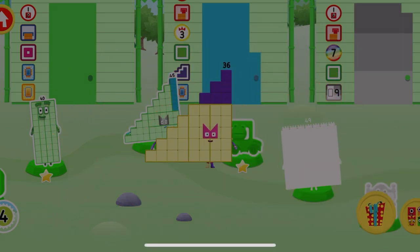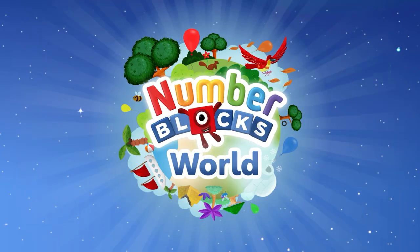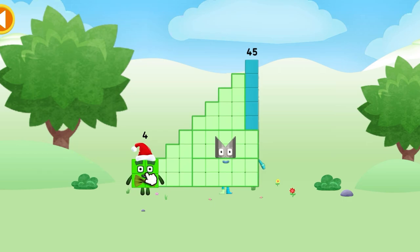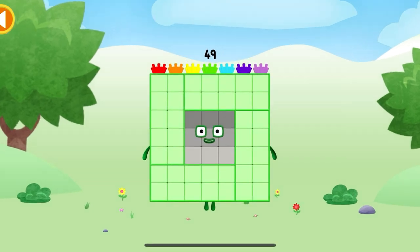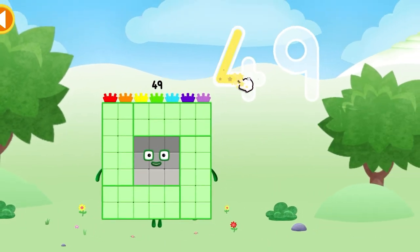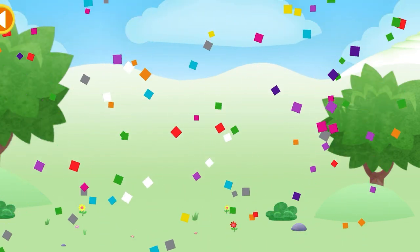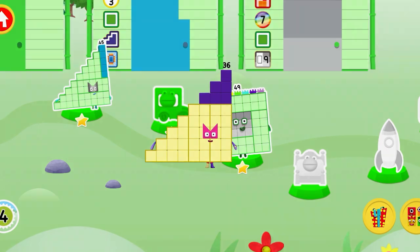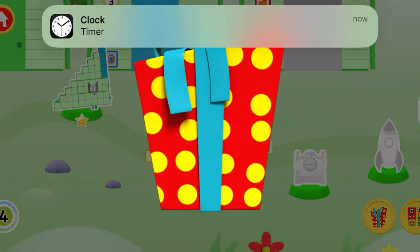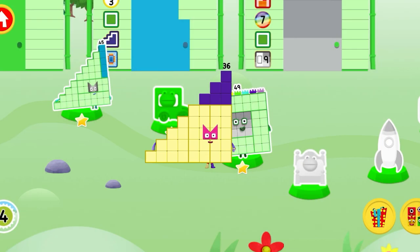Well done! You've earned a moustache for the dressing up game. You're about to meet number block forty-nine. Yay! This is number block forty-nine. Oops! Yay! Ooh, a present! Amazing! You've earned a reward!